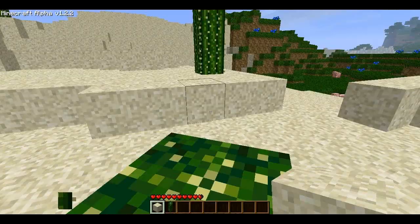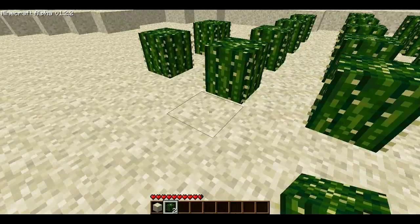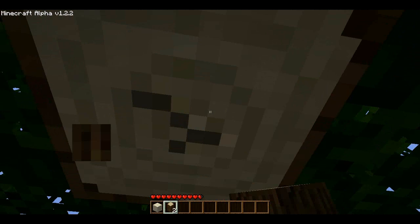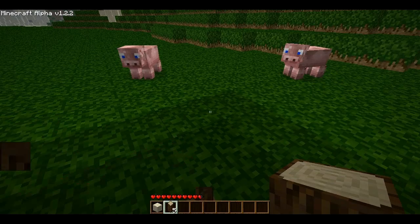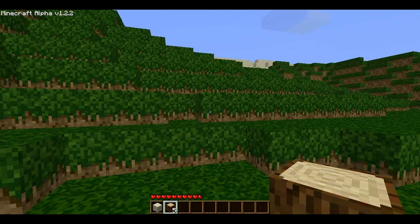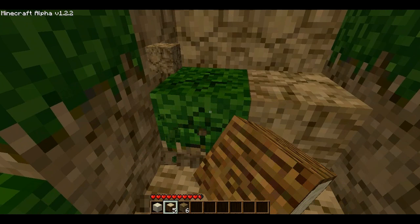Gonna get more of these cacti. Got some pigs over there — they'll look different as well. Just gonna plant these, I guess. There is one tree — just one lonely tree. Where are all the other trees? I miss the trees, I need them to build stuff. I might have to build on the side of that little mountain to our right, just for the nights, because I'm sure it's going to get dark really soon. Let's start digging. The dirt will look different as well — like I said, everything will look different.